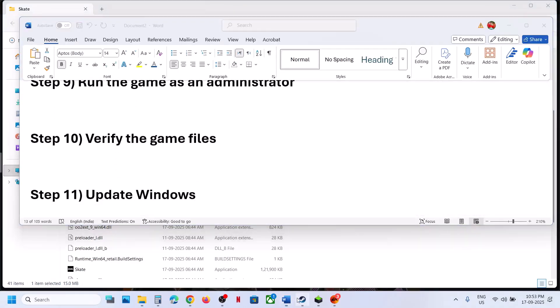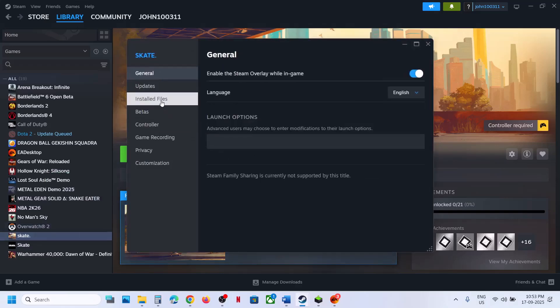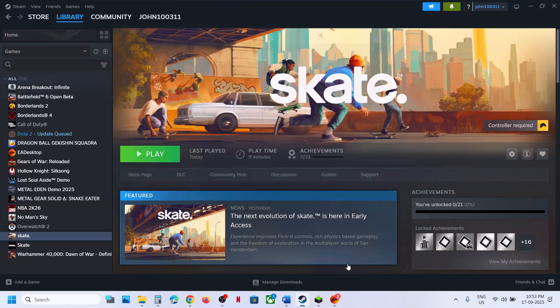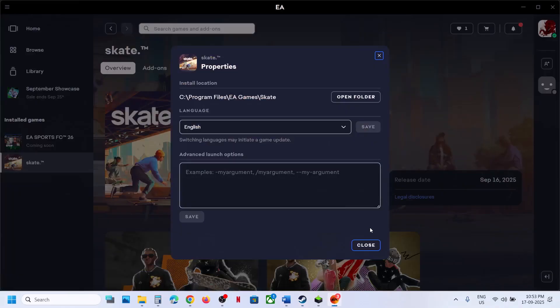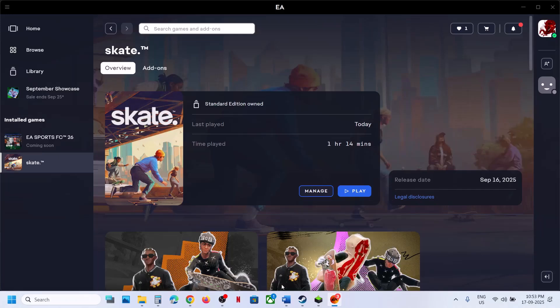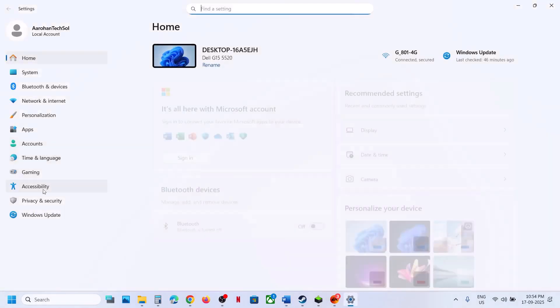The next step is to verify the game files. On Steam, right-click the game, select Properties, go to the Installed Files tab, and click 'Verify integrity of game files.' Once verification is complete, launch the game and check. If you have the game on EA app, click on Manage, then click Repair, and after the repair, launch the game.